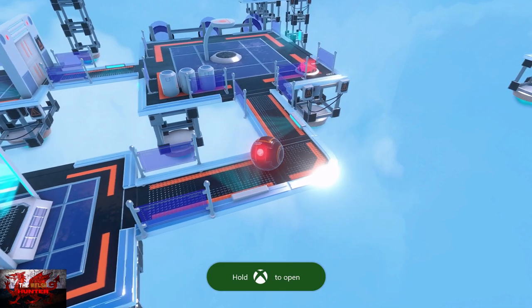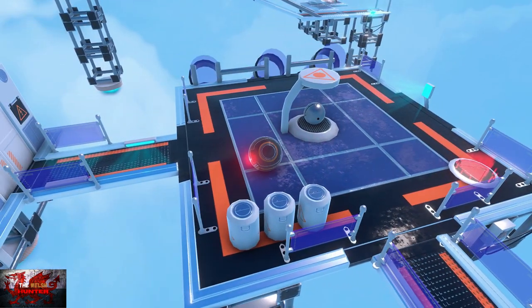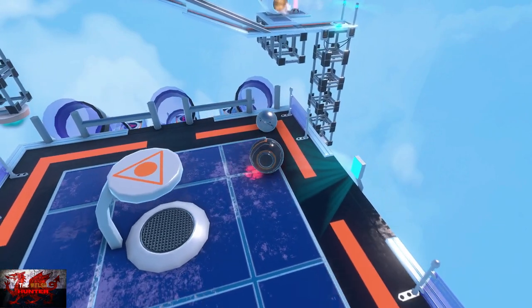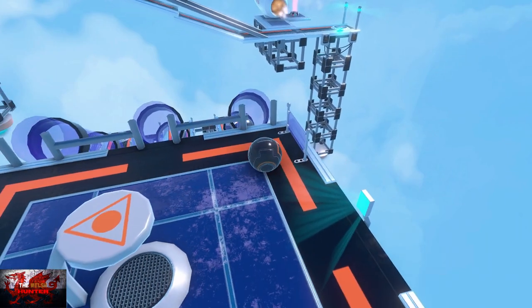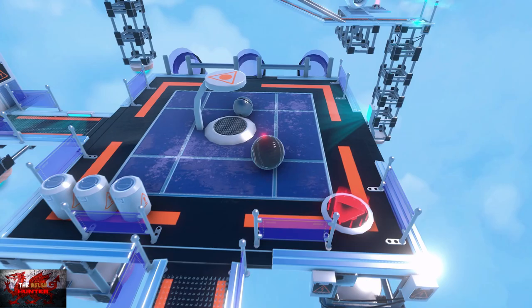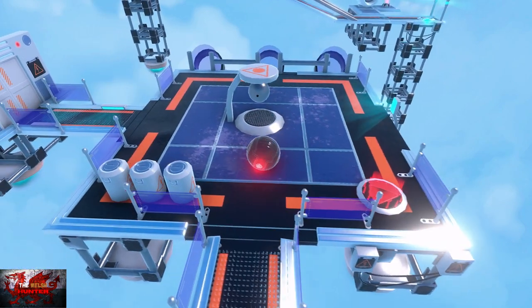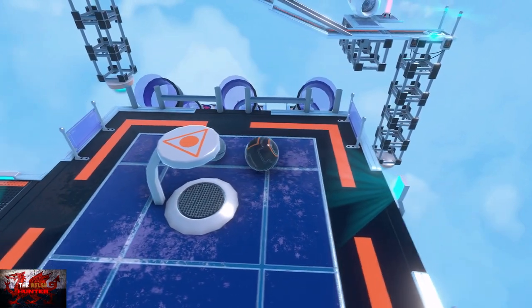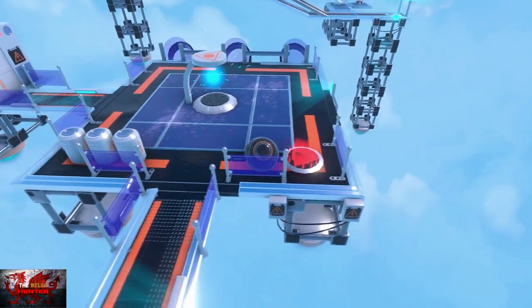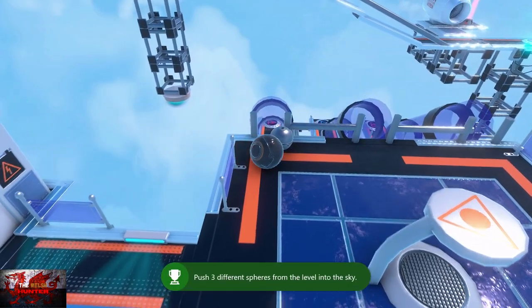Nip through the tube, get yourself to the checkpoint, and then continue forward. Now we need to push four spheres — three down each tube. Push the first sphere down the right tube, then push the second one through the middle tube, and for the third one push it off the edge. That should give you another achievement for pushing spheres off.